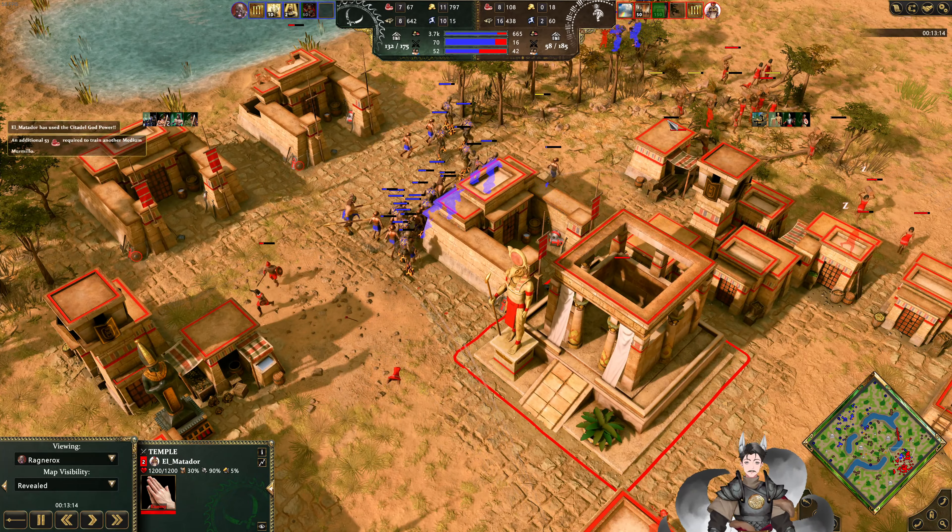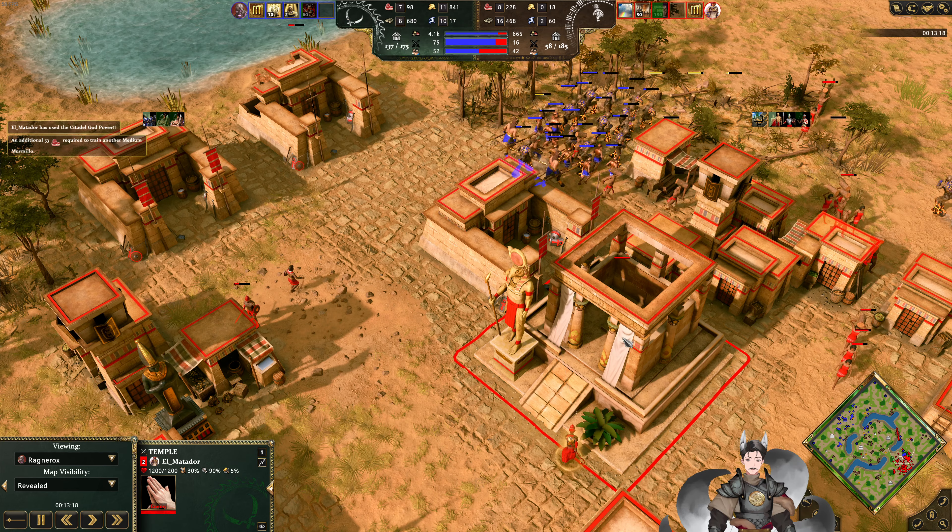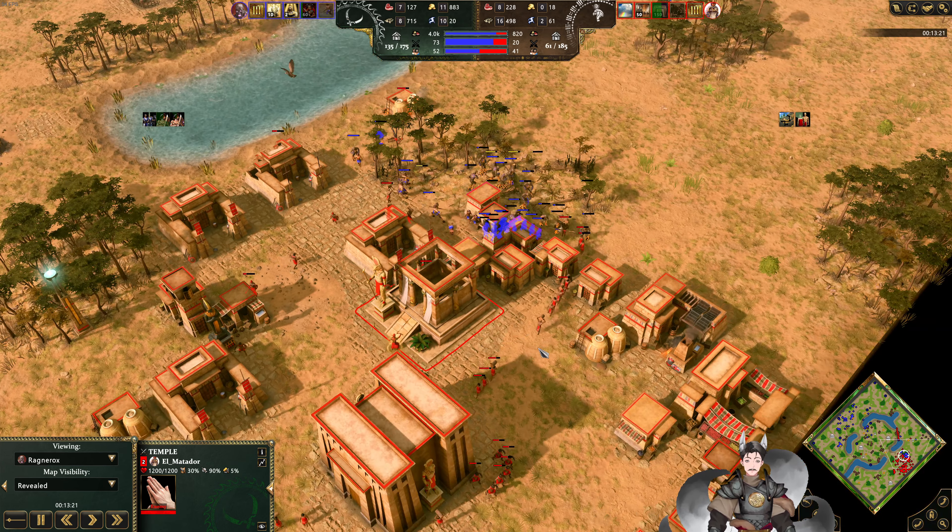Deconstruct does cost 10 favor. Maybe deconstructing the Temple once again wouldn't be half bad.